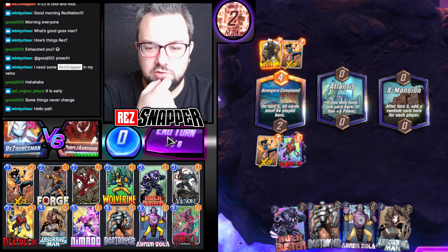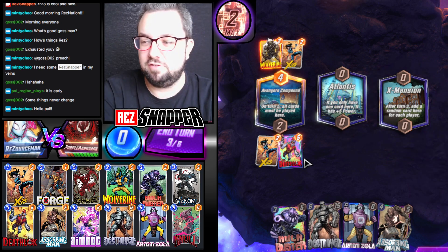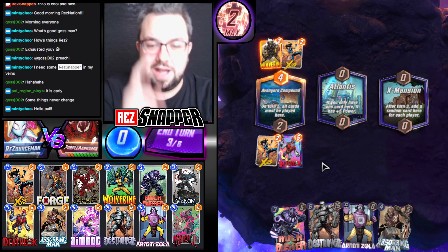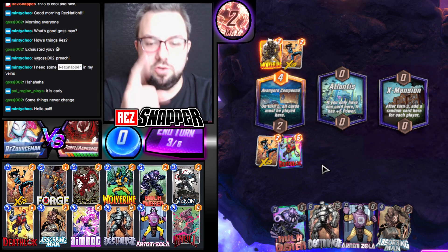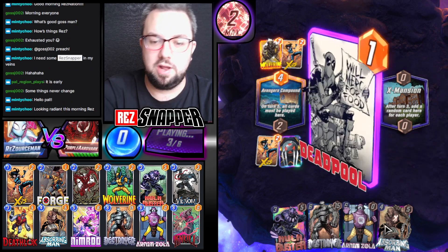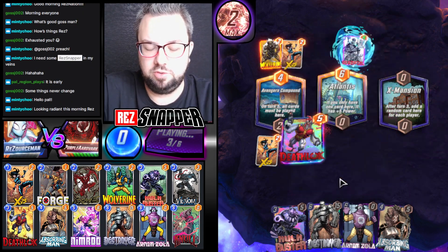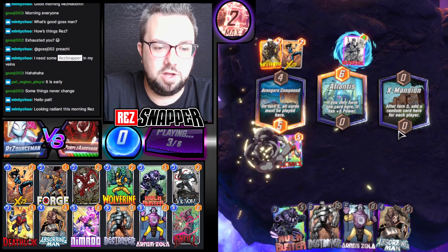Hulk Buster feels like a trap. Let's go Deathlock. Because this is actually going to be a pretty common thing: you are destroying X-23 on turn 3, which means that on turn 4 you can play a 5-drop. Unfortunately for us, we don't have a 5-drop, so it's somewhat useless. However, we can at the very least Absorbing Man, which isn't the worst thing.